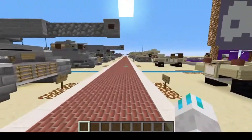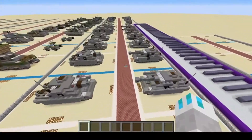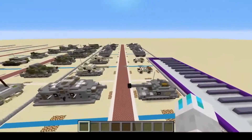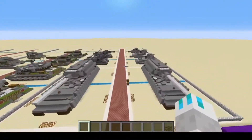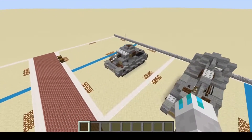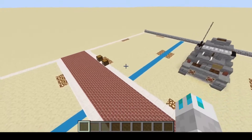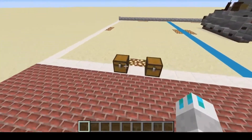Alright, so downward we go, down the German line to do more German tanks. German and America seem to be our top two favorite countries. So here we are at the Panzer III Ausf. E — it's a lovely little tank, I like it. It's one of my personal favorite tanks. So let's get into it.